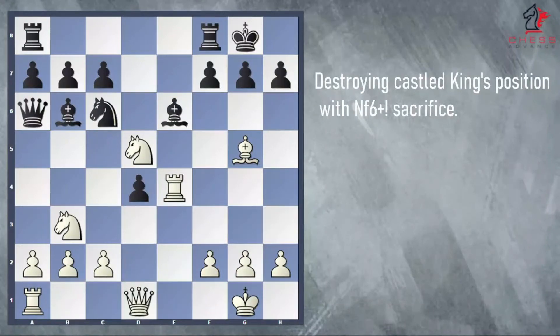Hi, this is Chessy Advanced Chess School. Today I'm going to teach you how to destroy your opponent's castled king's position with a typical knight sacrifice. In this position, it is white's turn. Black just castled and is now threatening to capture the knight on d5. Notice most of the black pieces are cramped on the queen side, which gives white a very good chance to attack the king. How should white proceed here?